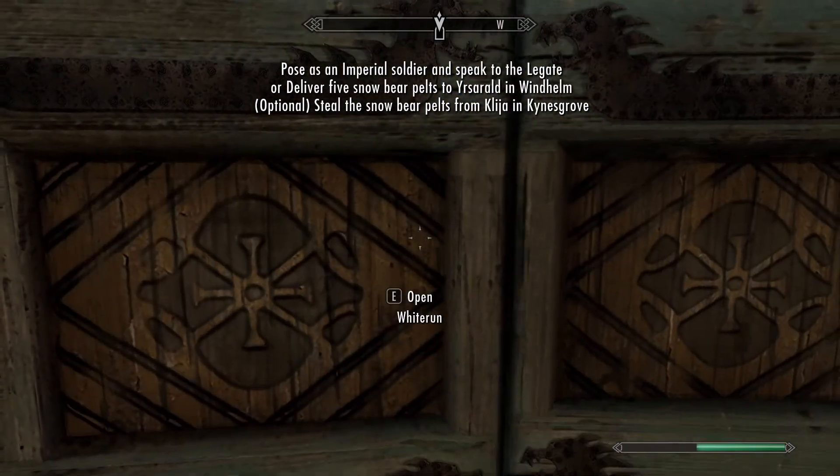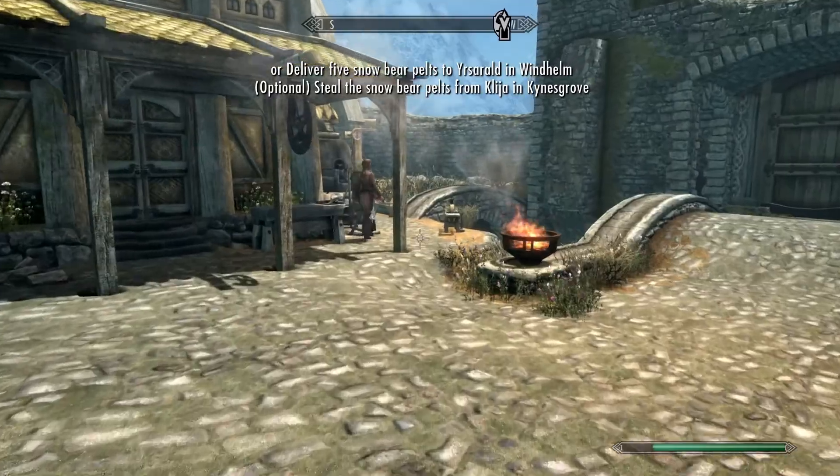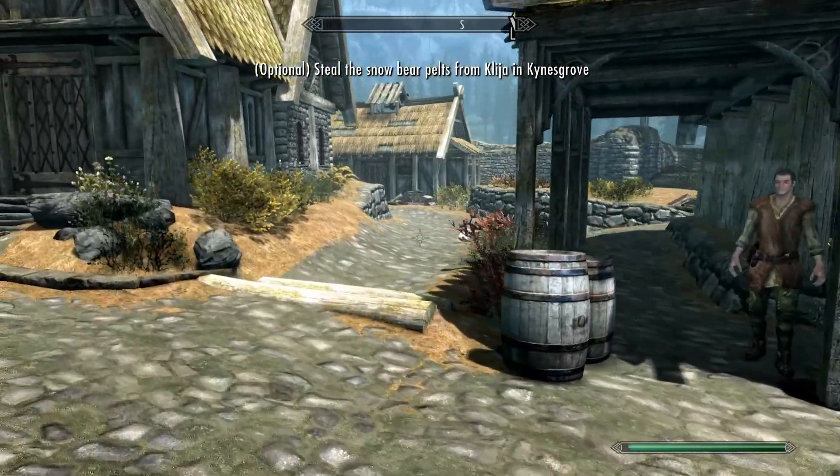All you're going to need to do is go to Solitude. This is where the Imperial Armor comes in handy, because it lets you pose as an Imperial Soldier. So I'll show you Solitude.